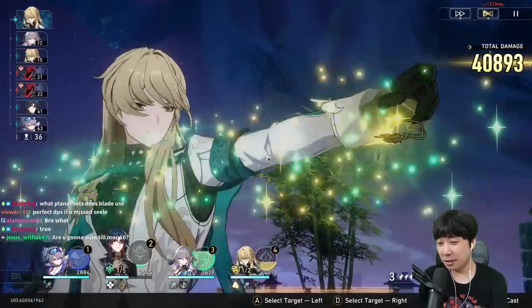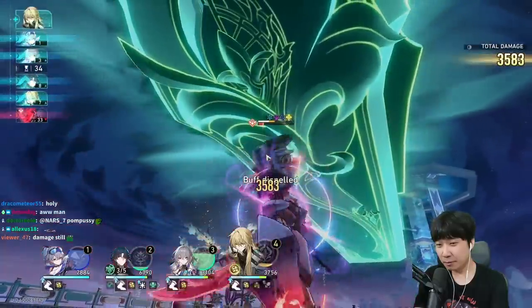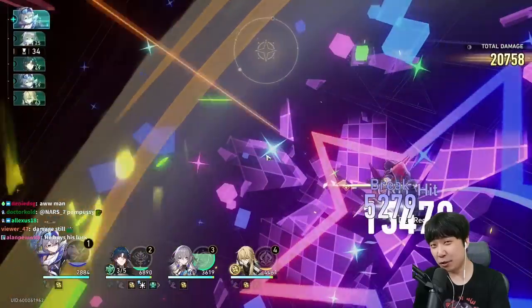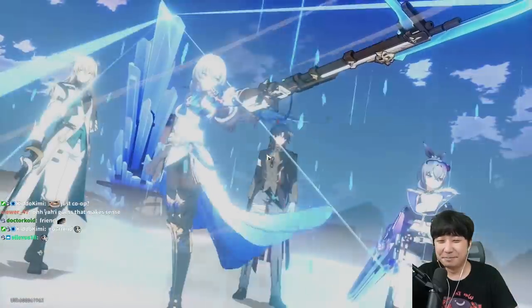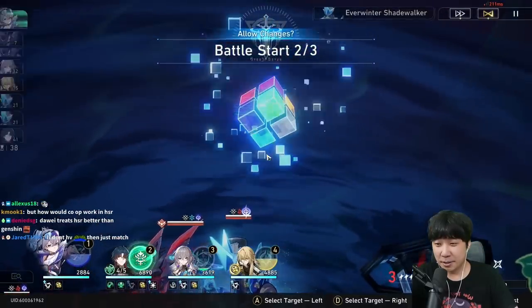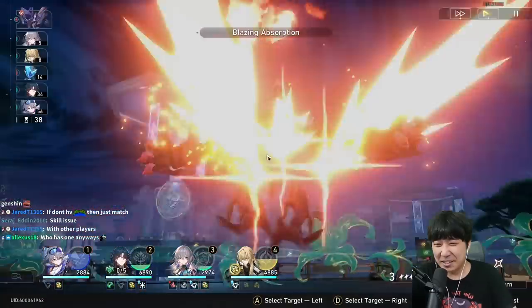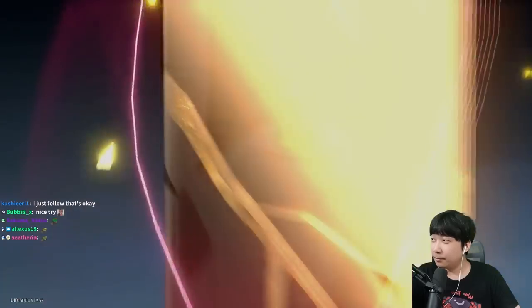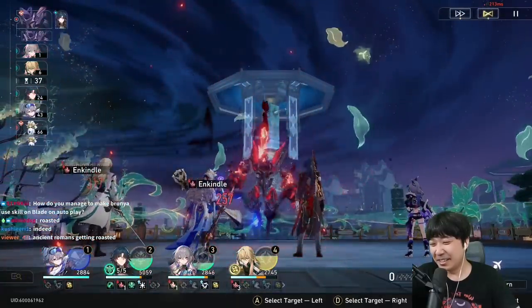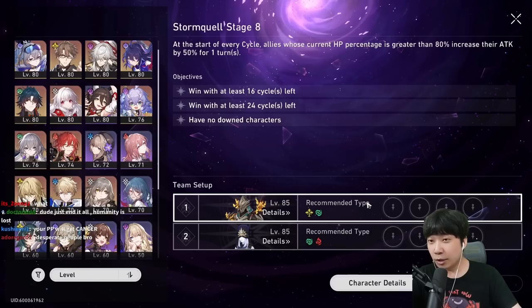I think we can auto all the way to MoC 10. 73K so far, so good. The reason Memory of Chaos looks okay right now is because they don't have the new monsters inside yet. Let's go — oh wait, I didn't even notice we were in stage seven already, we're just chilling. 49K, nice.